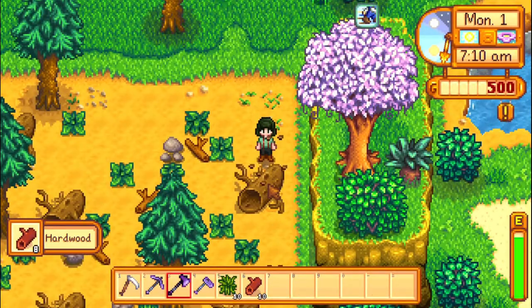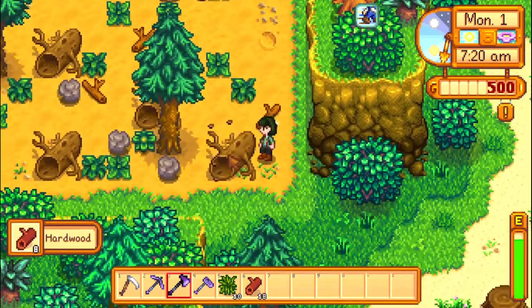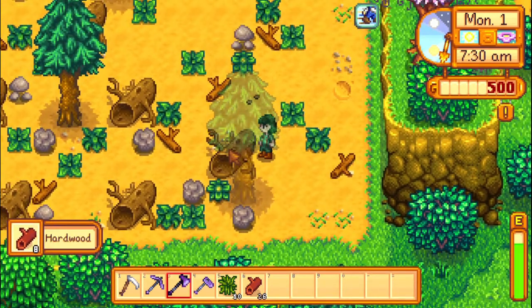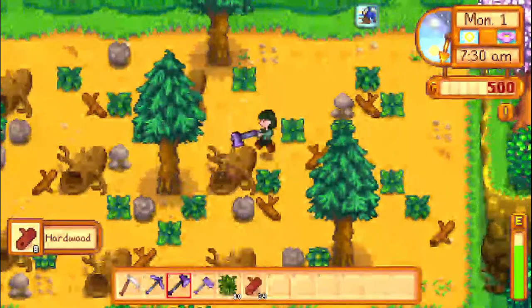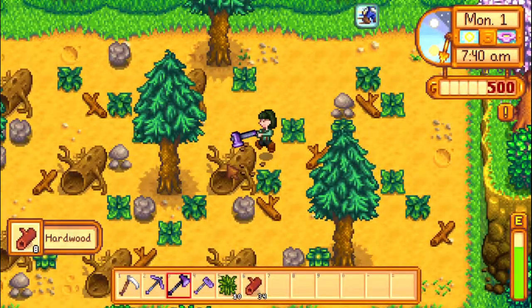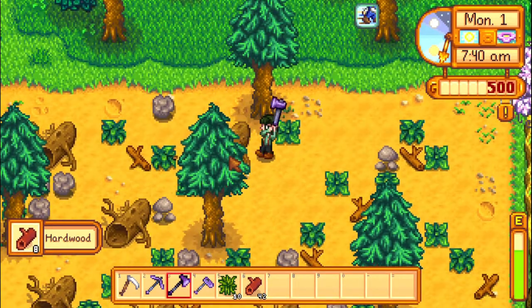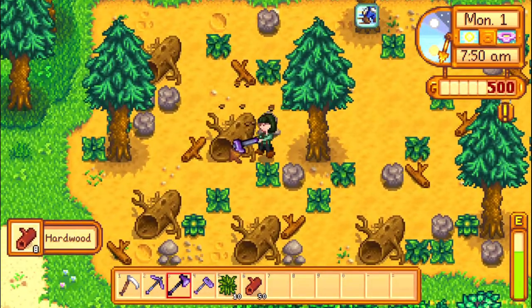Another way to get hardwood, especially if you just started the game, is that you will find a lot of it on your farm in the form of large stumps and large logs. On some maps, some of the large logs even respawn every day, like on the forest farm or on the four corners farm.